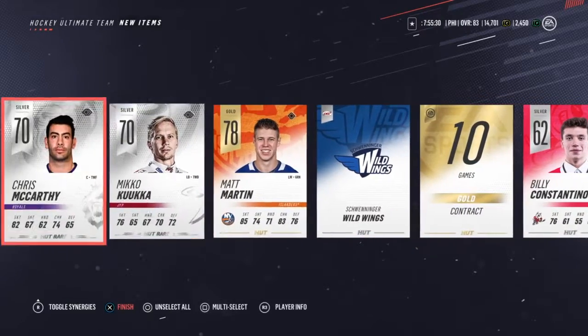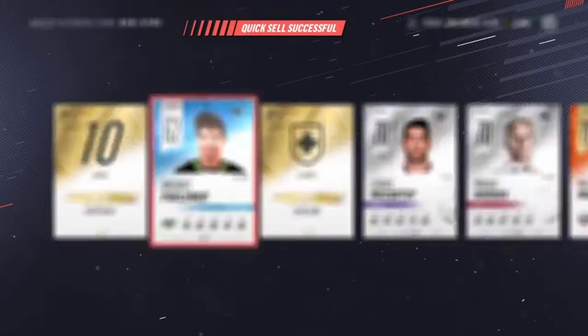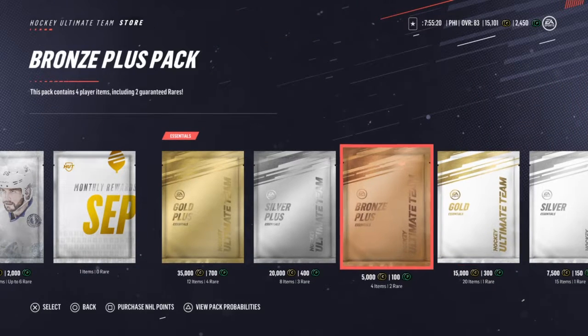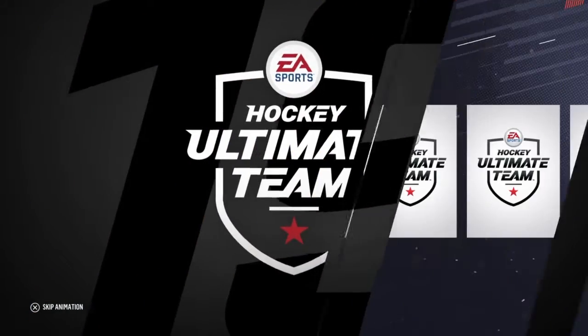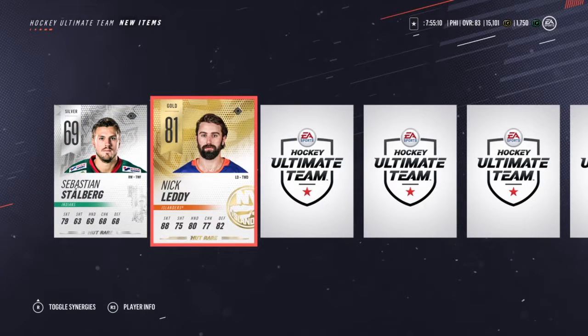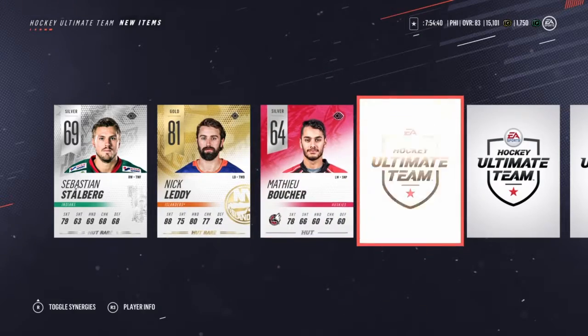We're going to open a gold plus pack this time. I'm going to quick sell the ones I already have and send all to my collection. Nick Letty — that's a great pull, especially a defenseman. I really need one. 81 overall would be like an 85 or 86 last year. 88 skating, 80 hands, shot's not that good but 89 acceleration, 85 balance, 89 speed — this is a very good defensive card. Shooting could be better but I'll take the speed.